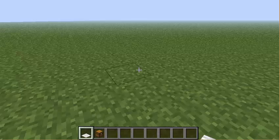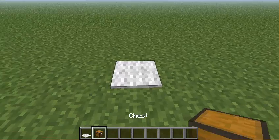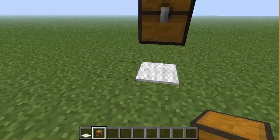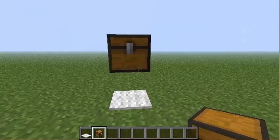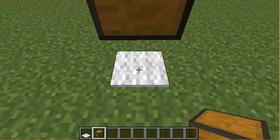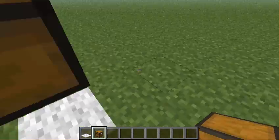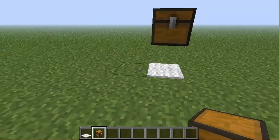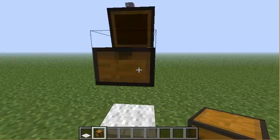One thing that's a pain is that when you put a carpet down and put a crate on top, it doesn't sit on top of the carpet. That's a problem because the crates are actually smaller, so if you put a carpet underneath they will be visible — something that needs to be fixed in the next update.